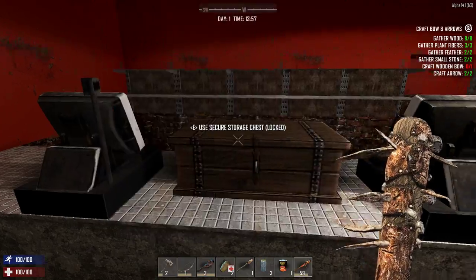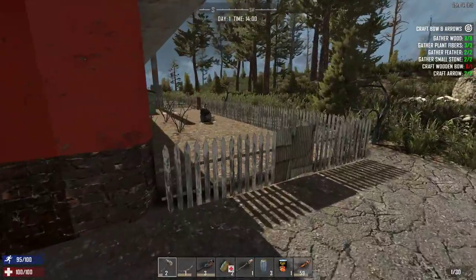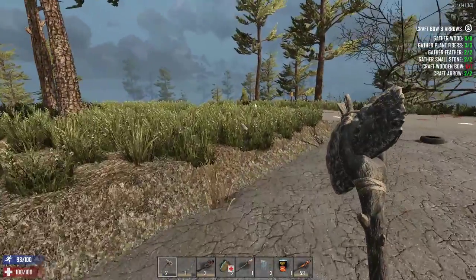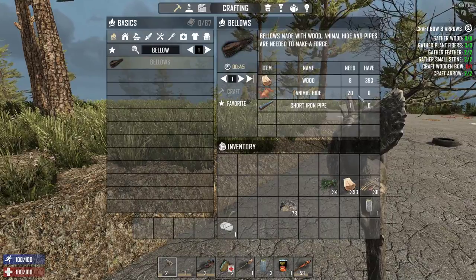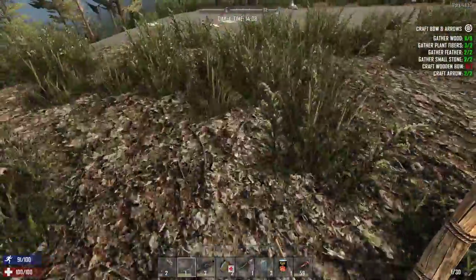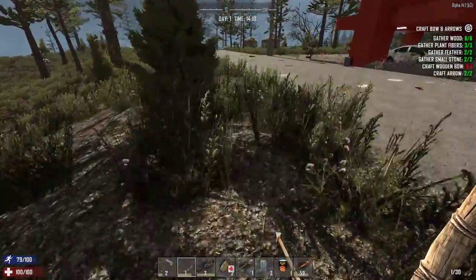Grain alcohol, we'll keep that. Let's get back out here and start finding stuff to make. We gotta get a forge going — what do I need for a forge? Bellows: 20 animal hide, wood, scrap iron, pipe — which might not be that hard to get. We're definitely gonna need more arrows for the animal hide. Also we're gonna need a bone shiv.